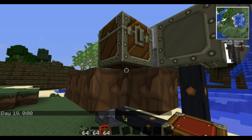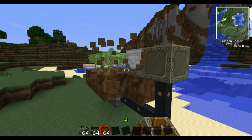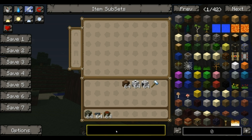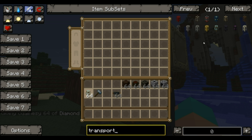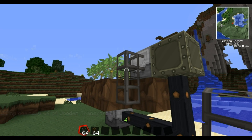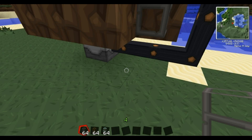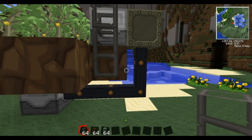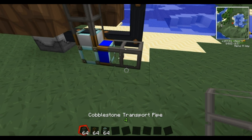So from here you're going to need a diamond pipe first. A diamond pipe is going to sort it — send the stuff in the right direction. And a normal transport pipe, a cobblestone transport pipe. We'll get a wooden one as well just in case. This won't actually require a wooden one because it will just send straight into any pipe. So place that next to it, bringing that down.